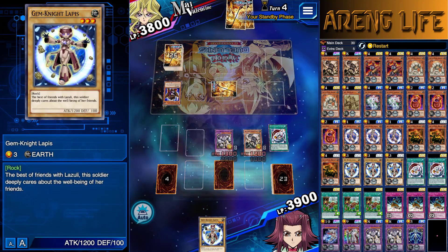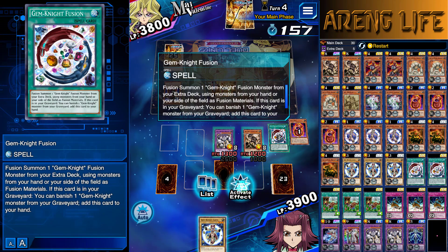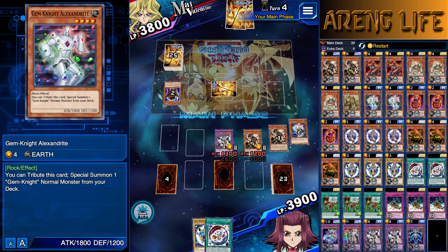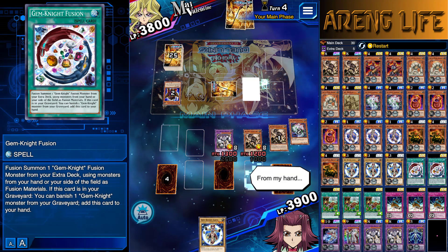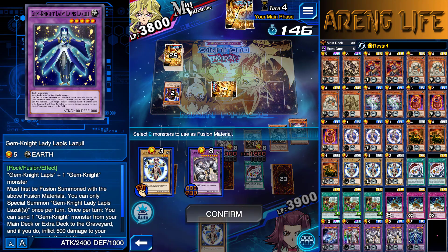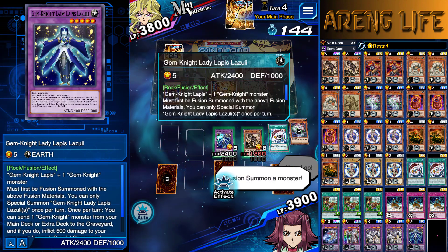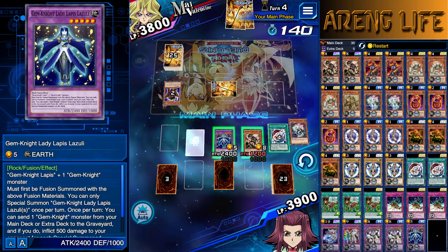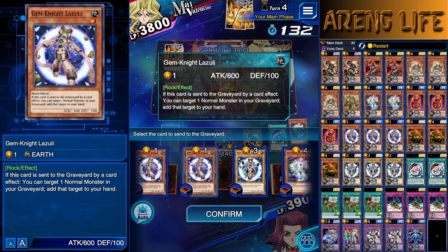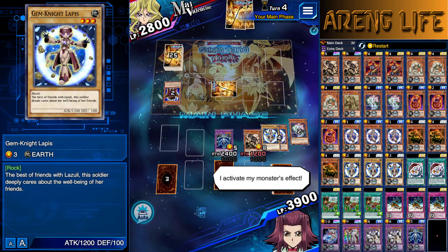Let's draw Lapis. Activate his effect, banish the Doki, and recycle my Gem Knight Fusion. Now I'm going to pull off another fusion. We're going to go ahead and use Zirconia and her — because I don't like having weak boys on the field. We're going to use her effect to burn for 1,000 damage and send away Lazuli, which also recovers a card. Take 1,000! I love the Gem Knight engine, I really do.